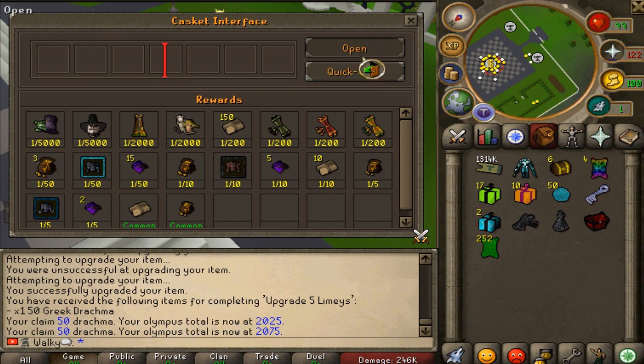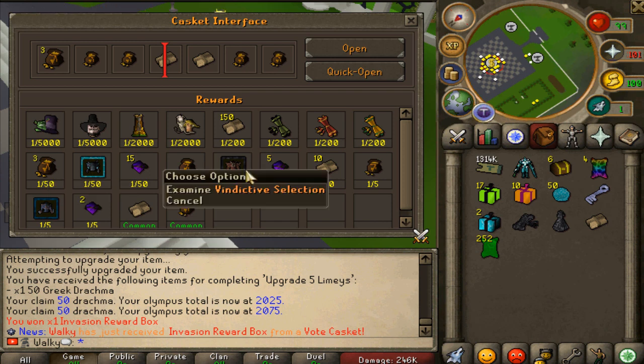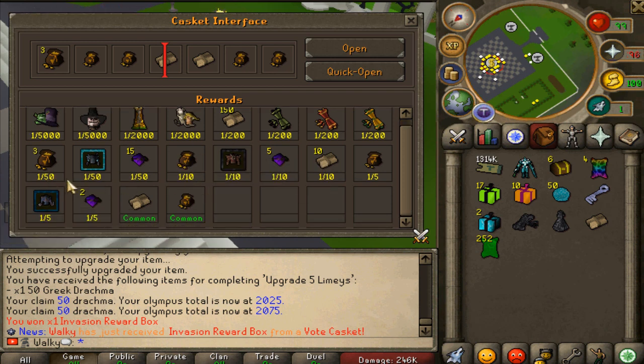I've just seen we have a vote casket as well that we can spin. Good luck to us — you get this from voting. We're probably going to vote later on as well. But I'm always getting this shitty freaking invasion package. You can literally get freaking omni-selection things, vindictive selections, hope selection — that's like you can choose an item from.